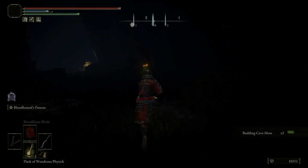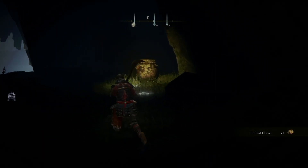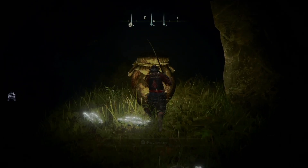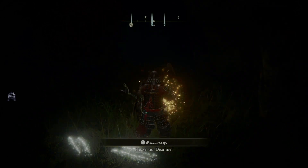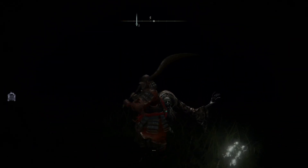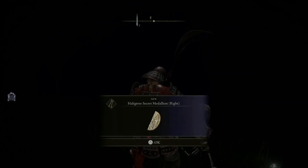Once you're through him, you're going to see a well-lit pot back here - that's always a sure sign something's going on, and there are probably a ton of messages. You can just roll into it and then you'll talk to him. Finish out his conversation and he will give you the first half of the medallion. We've got the Haligtree Secret Medallion right.